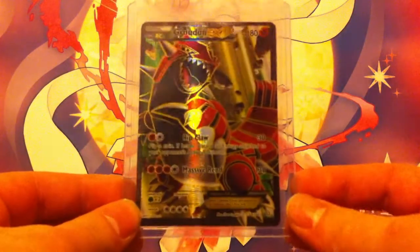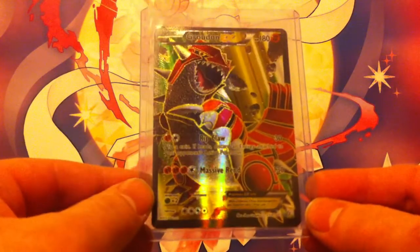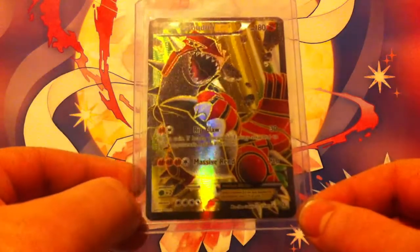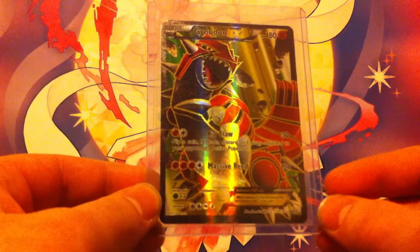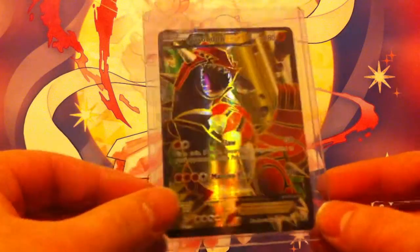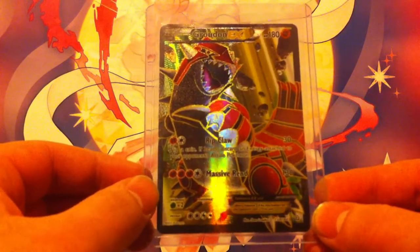Groudon EX full art is another card I pulled from the Primal Clash series. It has two attacks: Ripclaw, which does 30 damage and discards an energy card from your opponent's Pokemon, and Massive Rend for 130 damage. It definitely hangs right up there with Kyogre EX — definitely an awesome card.